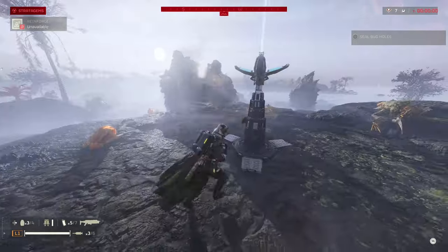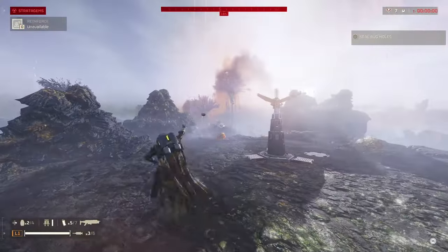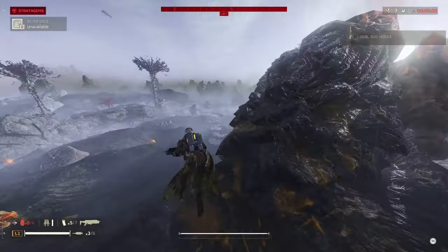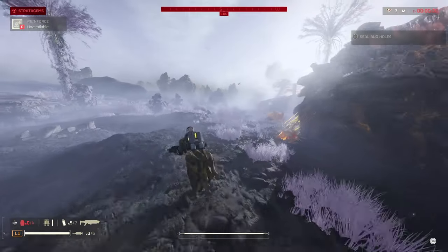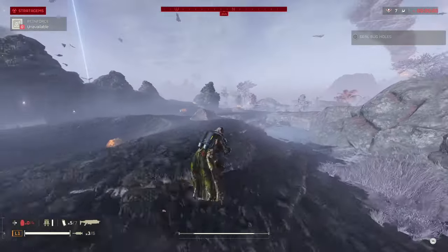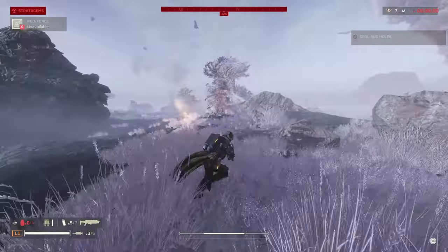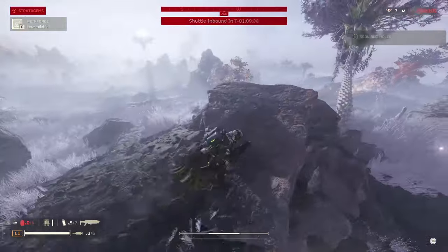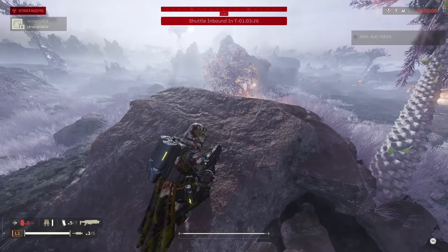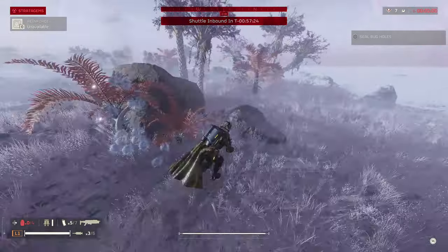Remember, your best friend is the jetpack — if enemies get really close, just jetpack a bit further and keep running in circles until the Pelican drops. The game will notify you via audio cues when it's dropping, with a countdown, which is really helpful. Before the official countdown starts — because once it begins you can't throw stratagems — make sure you throw down your mortar. The mortar will start clearing the area and the enemies will aggro to it, which is really effective. Also the airstrike with heavy bombardments works really well for clearing the area.